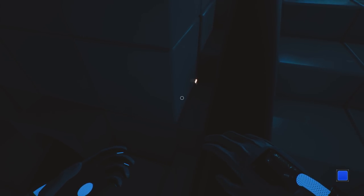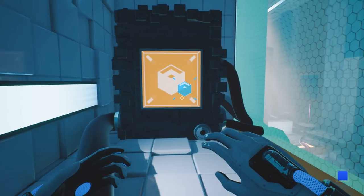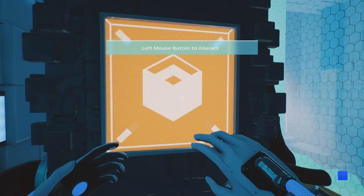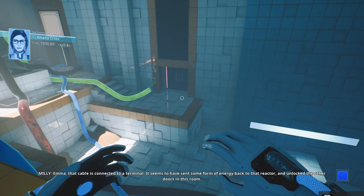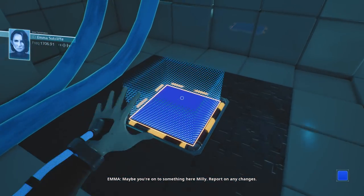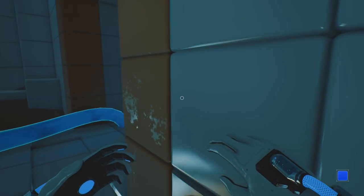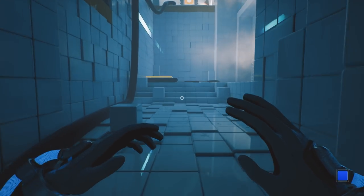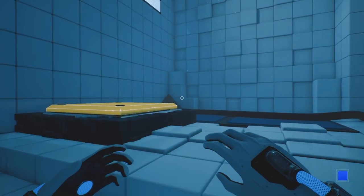Also, what is this little piece down here? I think that might be a hole in the geometry. What is that? Is that supposed to be there, or is that a hole in the geometry? It's very much looking to me like a hole in the geometry there. Now I can walk on the cable. Alright, what does this machine do? Emma, that cable is connected to a terminal. It seems to have sent some form of energy back to that reactor and unlocked the other doors in this room. I'm going to check it out and follow the other cables attached to the reactor. Let's see what's behind these doors. Maybe you're onto something here, Millie. Report on any changes. Right, well, we're back to this room again. Gotcha. Lots of fans, huh? Yep, they definitely seem to be working.